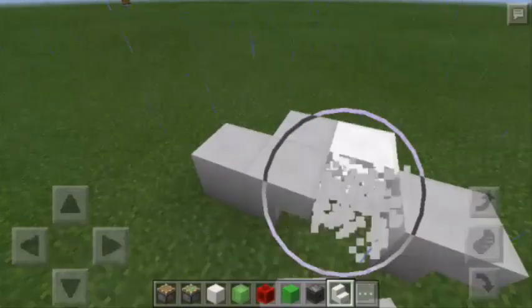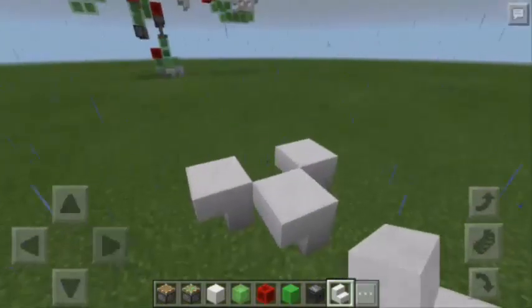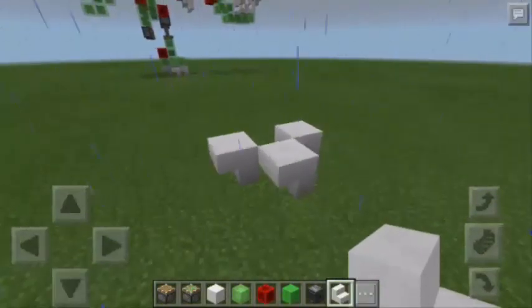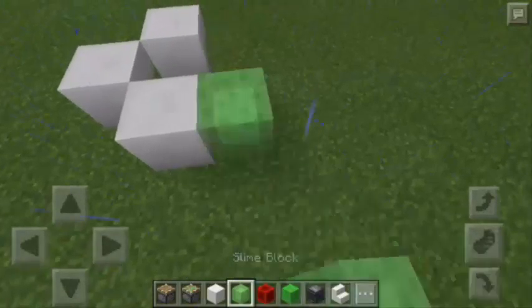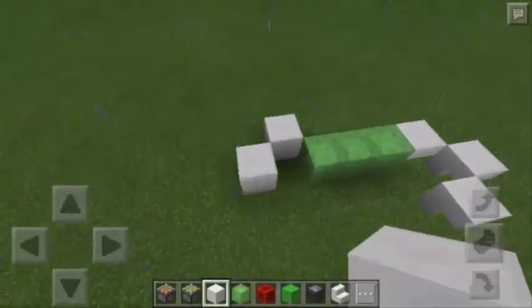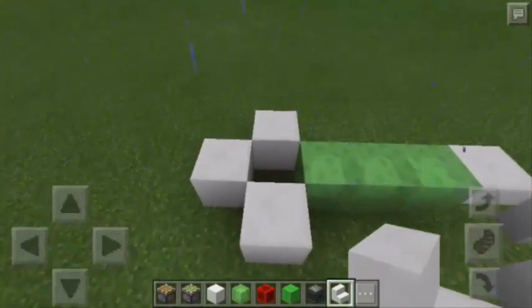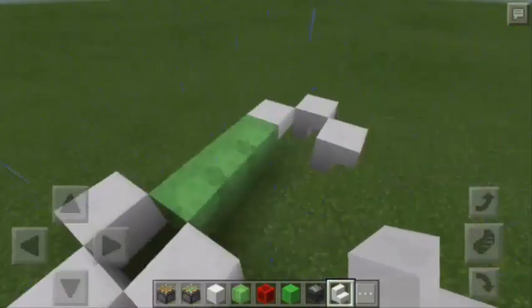Now we're going to remove the block of quartz. So as you can see, we have now three quartz stairs facing down. Next, we're going to place three slime blocks here, and another three blocks of quartz, and then we're going to put three more quartz stairs, just like what we did on the right side.